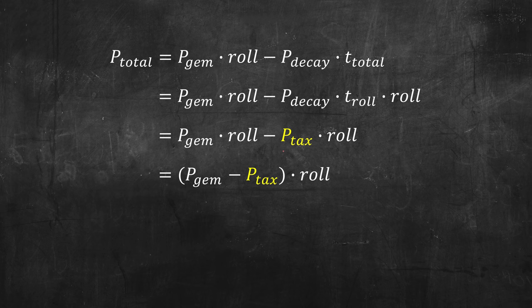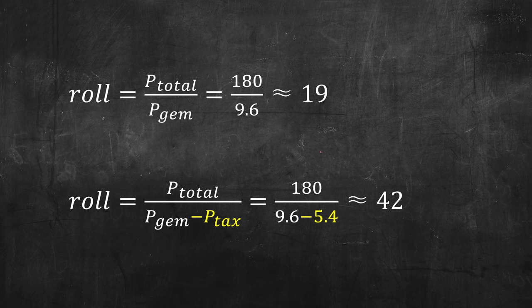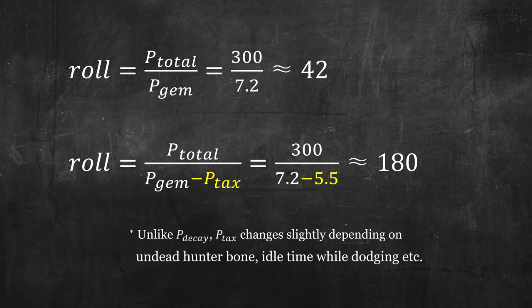After this, we can simplify the equation and divide both sides to get the final equation for the total amount of rolls needed. Let's apply this to the previous formula. Since we know the enemy's rapid poison resistance, amount of rapid poison we do per roll, and the total amount of rolls required, we can calculate the poison tax of 5.4. The same formula also works with slow poison.